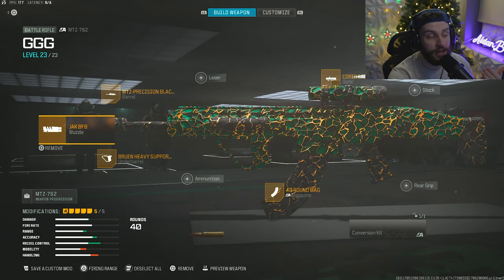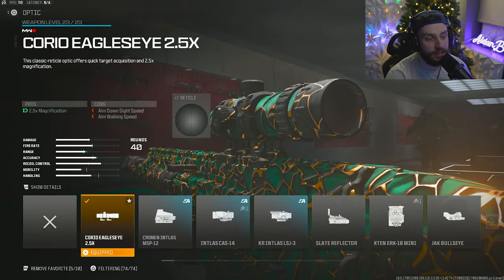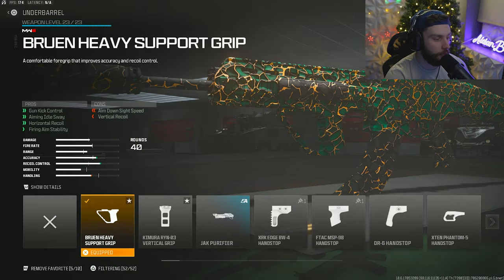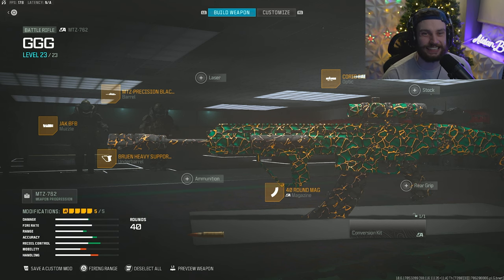Here's the actual build we were running: the Jack BFB Muzzle, the MTZ Precision Blackthorn Barrel, the Corio Eagle 2.5x, obviously the 40-round magazine, and the Bruin Heavy Support Grip. Hope this video helps you guys out — if it does, please like and subscribe. Hope you guys enjoyed, and I'll see you guys in the next one.